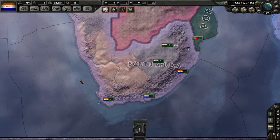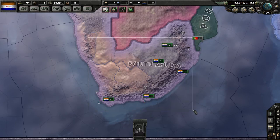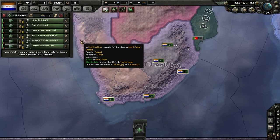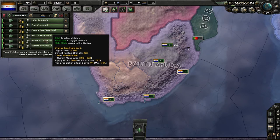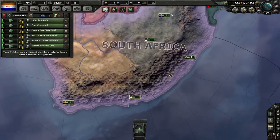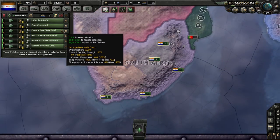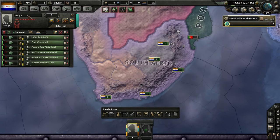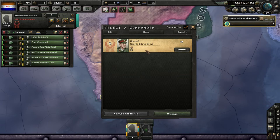I can start with what I usually do — organizing my military. They're all organized by what state they're focused in, but we'll just group them all into a selectable army for own defense and guard. We get one general here.